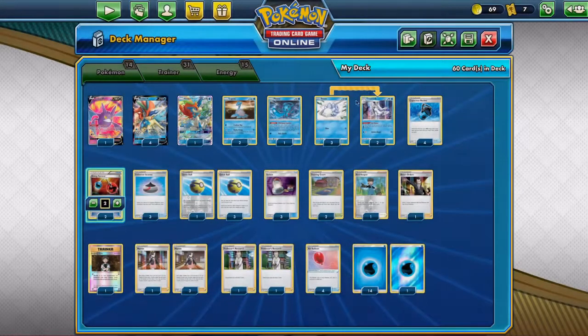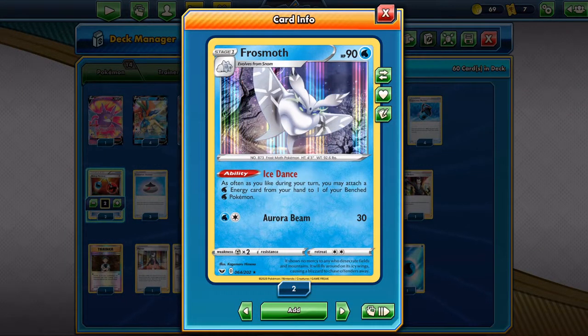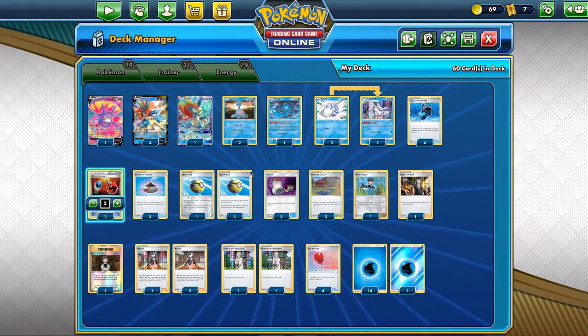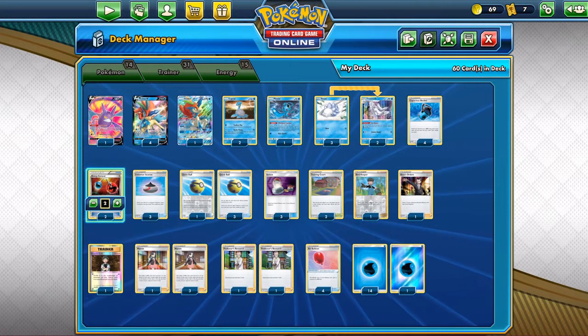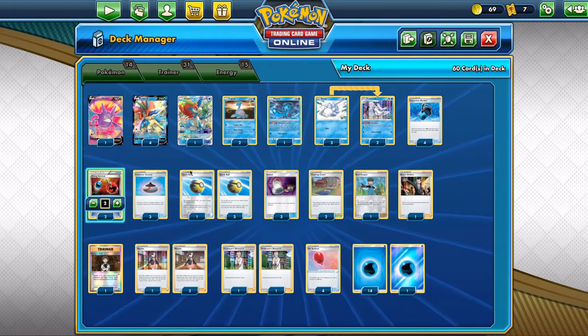Only two copies, because that's enough. And then we have a 3-2 line of Frostmoth — this will be our main attacher. You can get energies in your hand with Capacious Bucket, Energy Retrieval, and Training Holds. There are enough ways to get energies in your hand. We also run one Fionn. I've seen a lot of moments where I can use Fionn to my advantage to win a game. It's also really nice to slow down your opponent, because then they have to switch out again and again — that can drain their switches and their Boss orders as well.